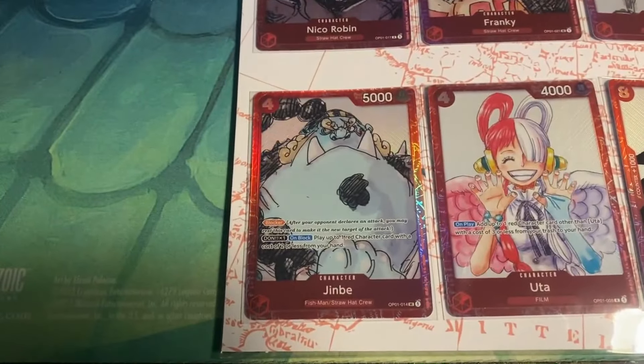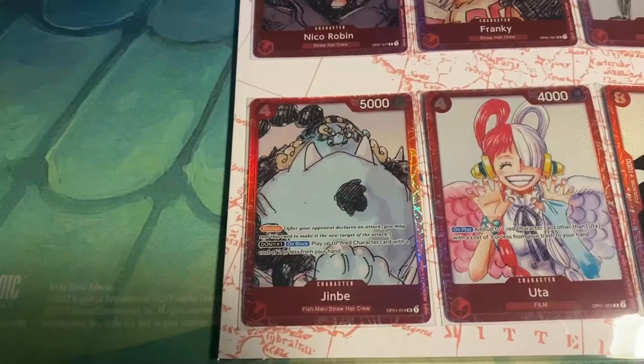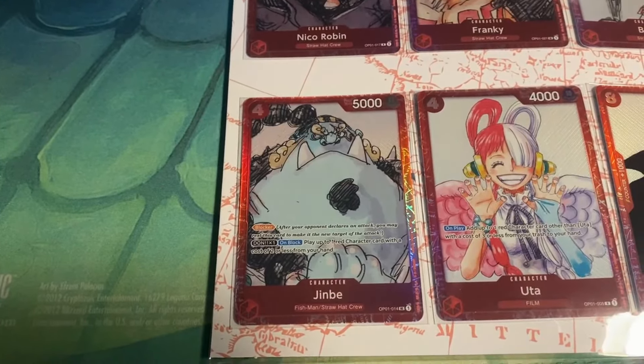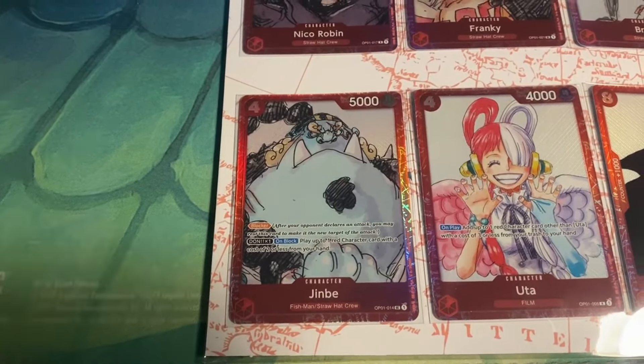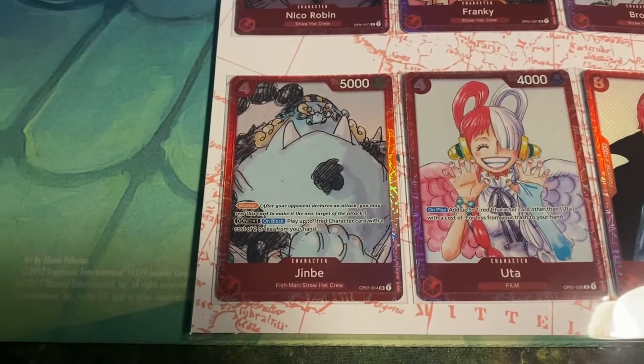Then we have Jimbe, which is from set one. It's a 4 cost 5k card. Blocker, Don times 1, on block — play up to one red character card with a cost of 2 or less from your hand. Haven't seen anyone play this card, maybe around set one, but nowadays, no.